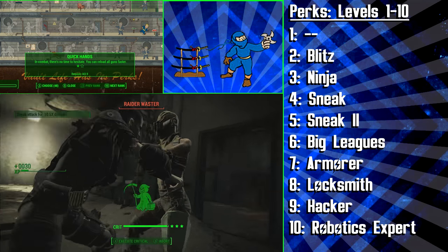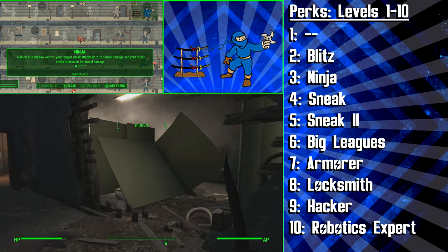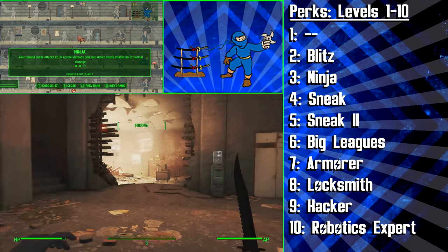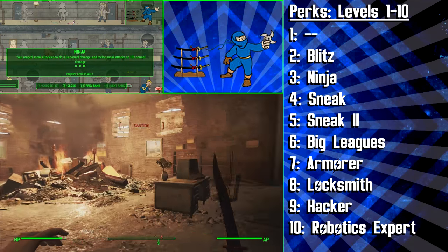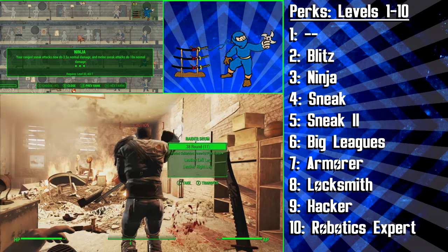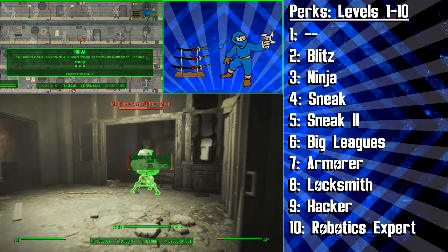At level 3, you're going to be getting the Ninja perk, which will make your ranged sneak attacks do 2.5 times as much sneak attack damage, but more importantly will make your melee sneak attacks do 4 times as much sneak damage. At rank 2, ranged sneak attacks do 3 times as much, and the final rank is 3.5 times as much. What matters most is that when we get rank 3 of Ninja, our stealth melee attacks will do 10 times as much normal damage, which is huge.